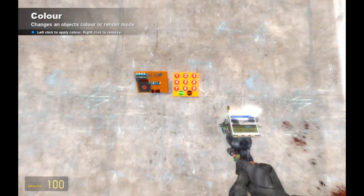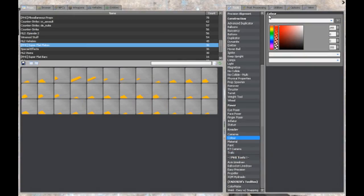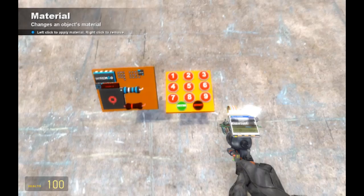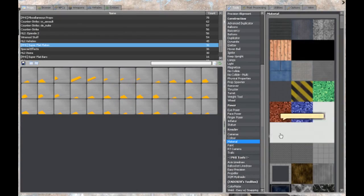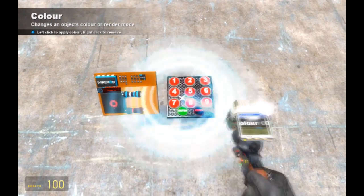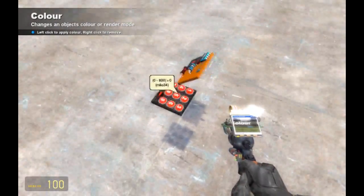An admin challenged me to basically make a house fold out of one prop — well, what seems to be one prop. Yeah, I'm good with wire, just not that good. I'm still pretty impressed with the house that you made there. That was pretty sick.